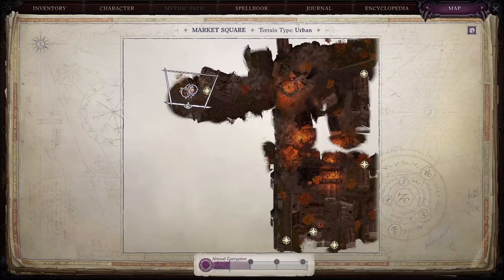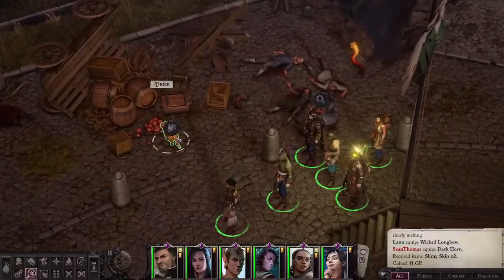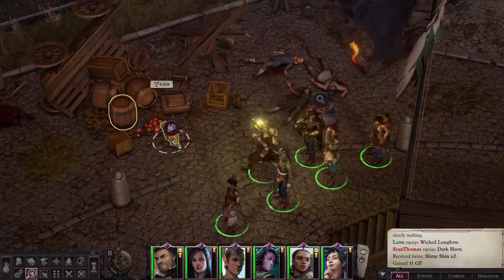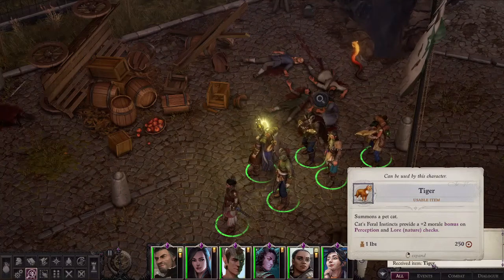So if you're in the market square and you're running through the quest line here, you'll actually find a cat here that you can adopt by just simply clicking on the hand. This is Tiger. So now Tiger has been a received item.